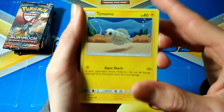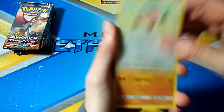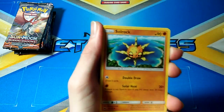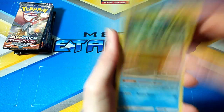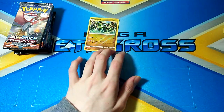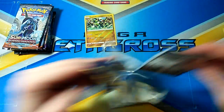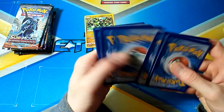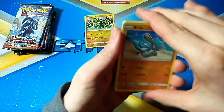The next pack: Tynemo, Duskull, Inkay, Stuckle, Crabrawler, Darkness Energy, Shulpatan, and another Tynemo.